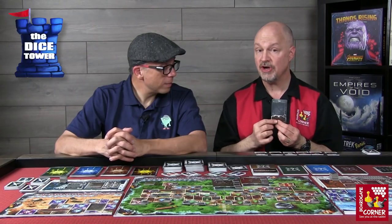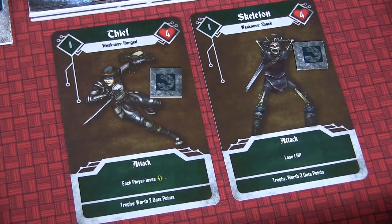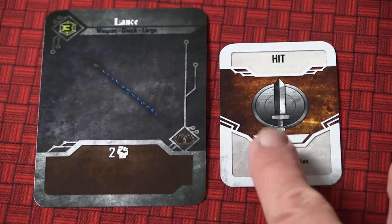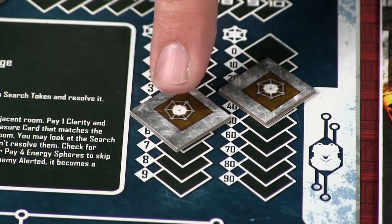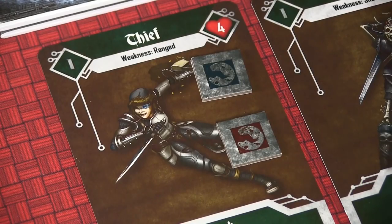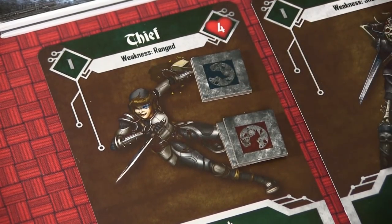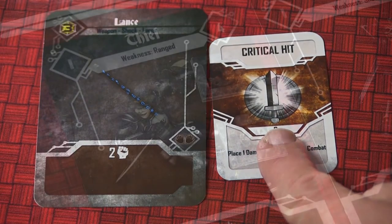After priority one cards, you play priority two cards — your official attack. The number of priority two cards you can play is determined by your combat power. For example, a lance lets you play two of those cards. One card lets you place a damage token on a selected monster. Another called Trick Attack lets you spend one energy sphere to place an additional damage token — and other players can contribute energy as well. There are also critical hit cards that say 'ignore the combat power limit,' letting you place a third token, which is pretty nice.